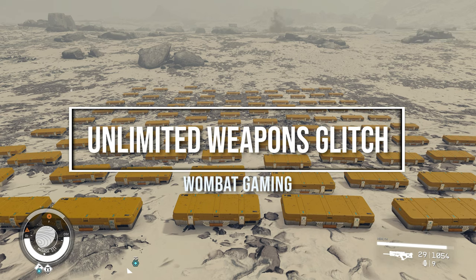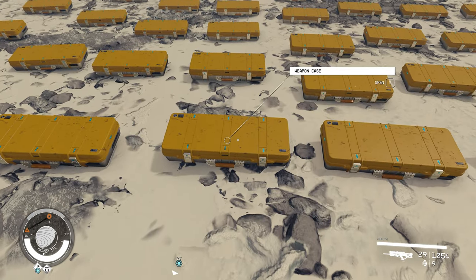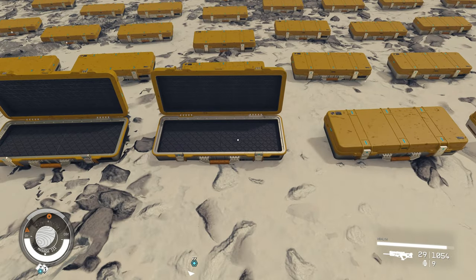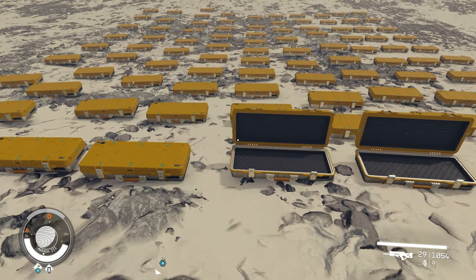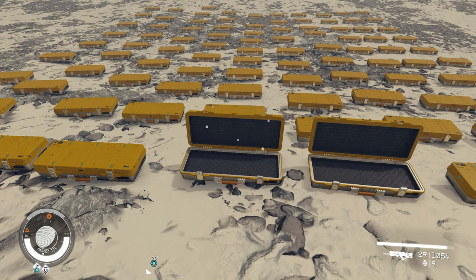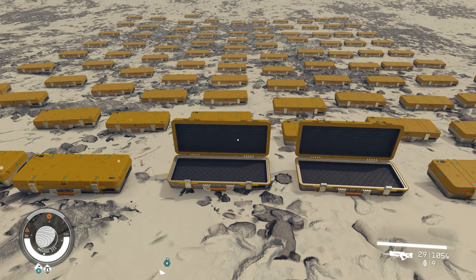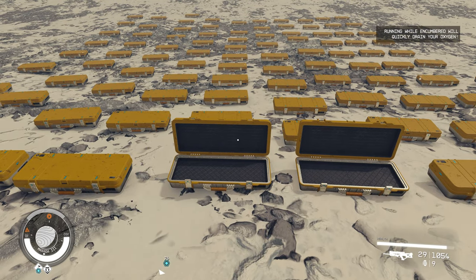G'day guys, welcome back to Wombat Gaming. I'm going to be showing you a weapons glitch. This involves basically opening these types of cases. When you lay them down, you can see at an outpost you have nothing in them. They're used for storing weapons, but I'm going to show you how you can get weapons to spawn in these chests. I'm also going to be opening over a hundred of these, so stay tuned for that.